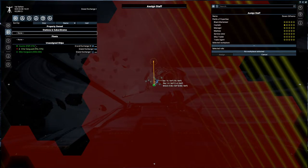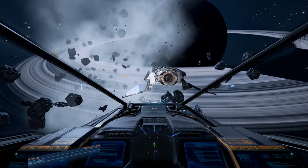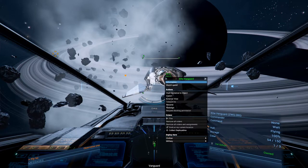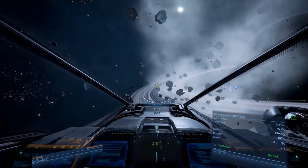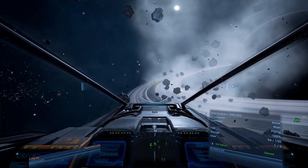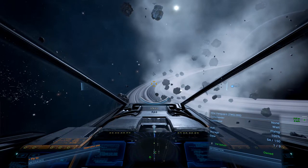So let's open up comms. Work somewhere else for me - Elite Vanguard, select. The selected workspace cannot be reached. So he actually can't leave. You know what? Let's just murder this guy. Later, nerd. This is ruthless capitalism at its finest.